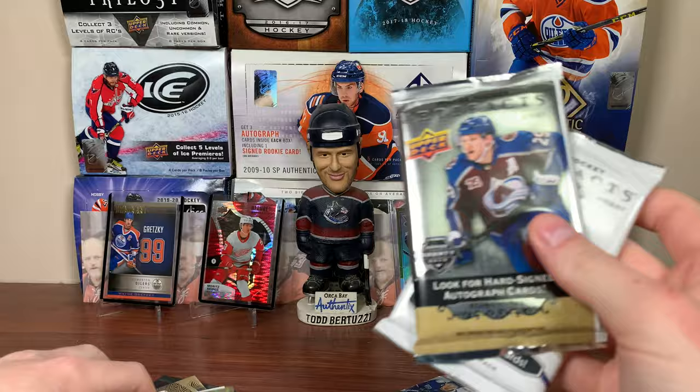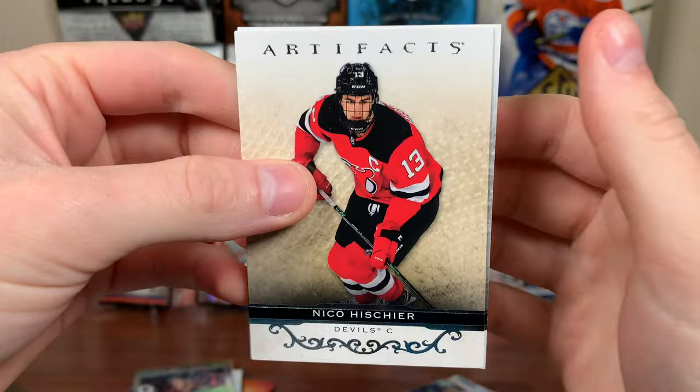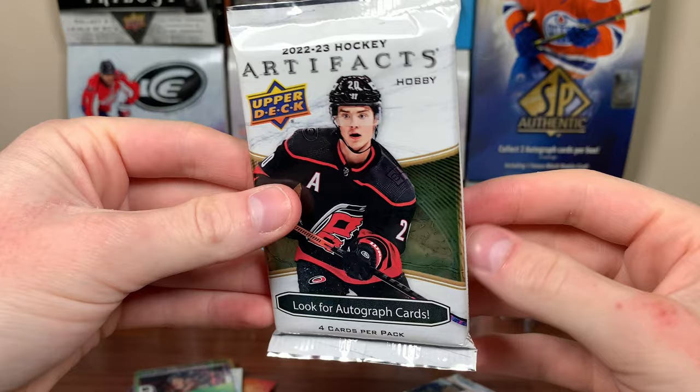Let's do the Artifacts packs — starting with 2122. Hopefully no serial-numbered Orum card. We got a serial-numbered card — is it a jersey card? It is a jersey card. Nico Heischer — I'll take a jersey card. We got Brian Gallagher. Seems like Upper Deck is removing jersey cards from most products. It is Sebastian Ajo — New Jersey, 16 of 199, red and black swatch. Not a terrible pull.